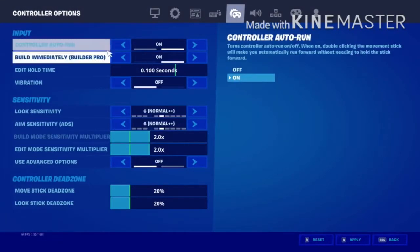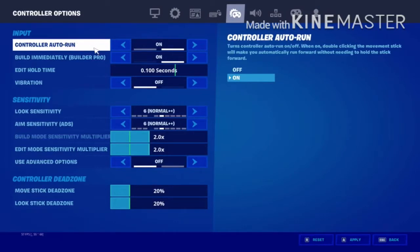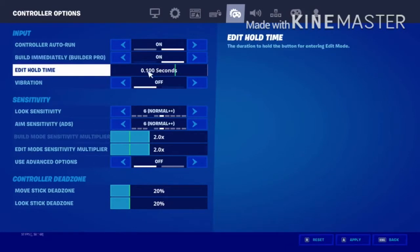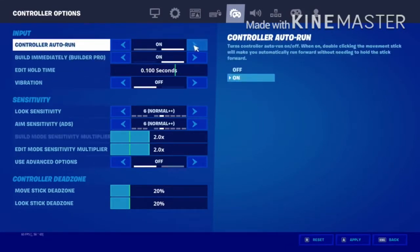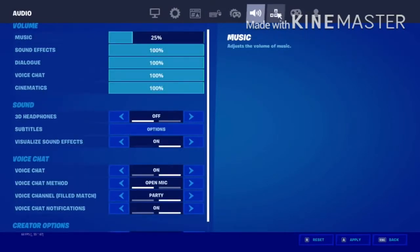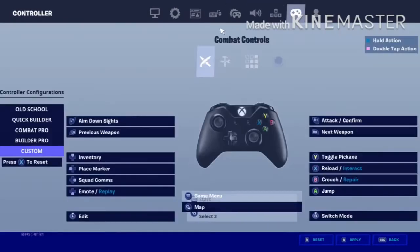Now let's move on to my controller stuff. I have controller run on. Build and throw on, edit hold time 1 second, vibration on. I've already been through all of that. Here are my combat controls: LT to end build mode.